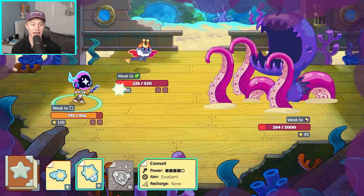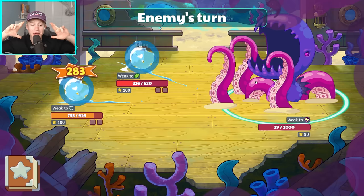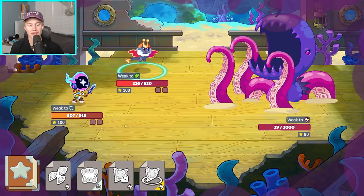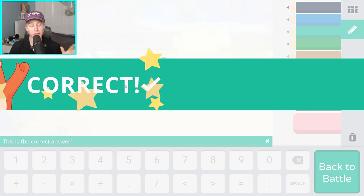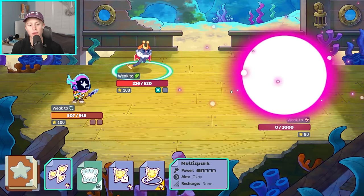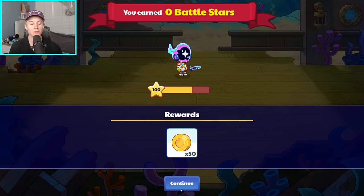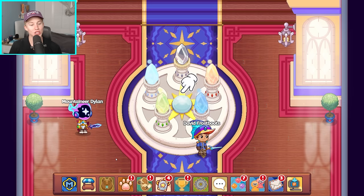We're about to take this guy out — 29 health. He's not taking me out. We're going to defeat him right here. Just to reiterate: if you guys want to be extra safe, make sure to use those storm pets, and make sure you guys are getting your questions correct. You do not want to risk missing questions and somehow losing. Now here comes the final boss battle before the Puppet Master himself, and this one is a doozy — this one is not easy at all.